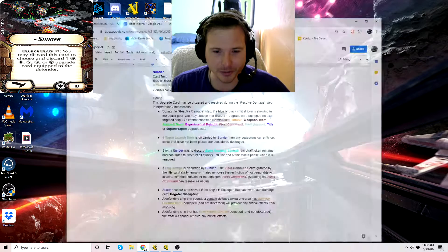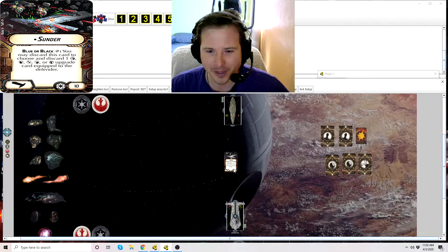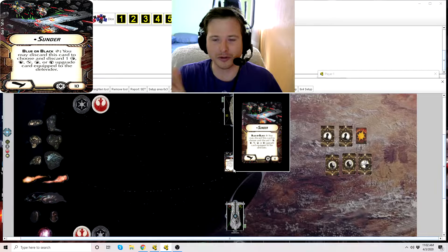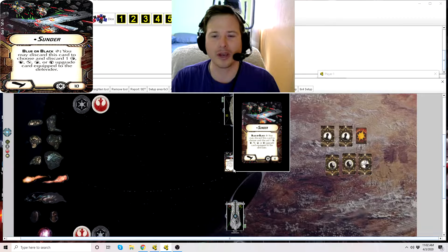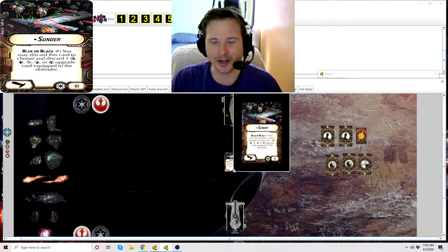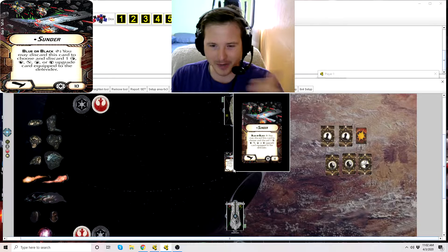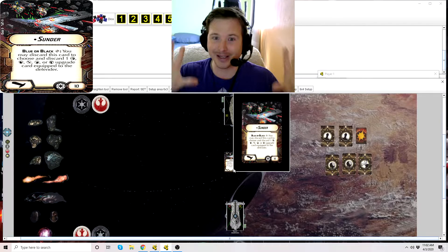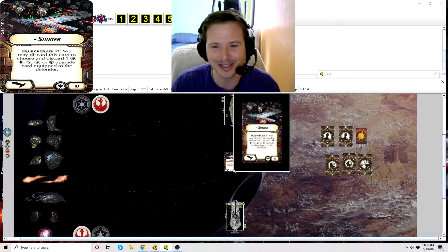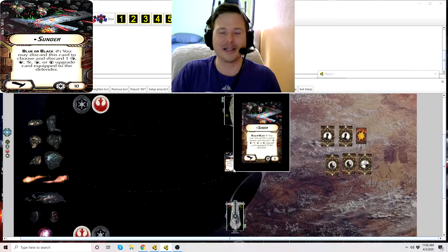So this title here is pretty unique among titles. Sunder is a title for the Onager. There's a little dot or bullet point in front of its name, which signifies it is unique — you can only ever have one of this title in the game. I really like the art there. If you look at the bottom left-hand corner of the card, that's how you can tell which ship it equips to. Opposite that, it's faction-specific for the Empire at 10 points — a very expensive title, but for what it does, you can see why.